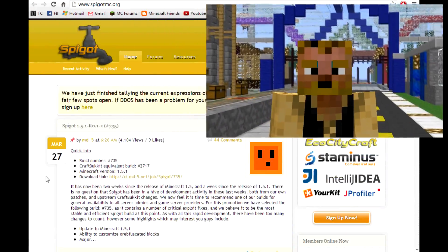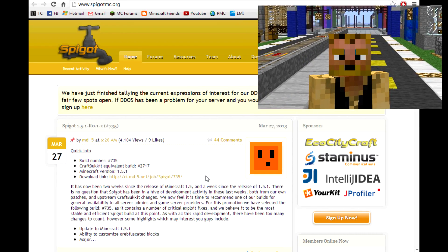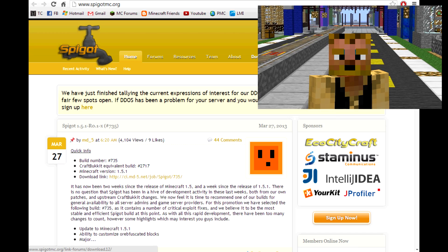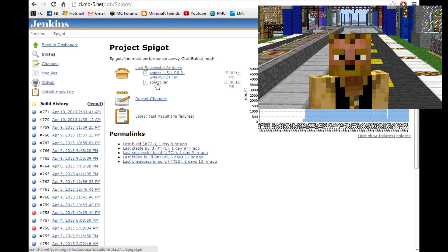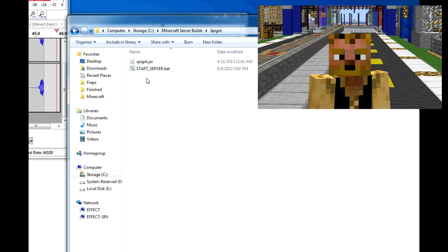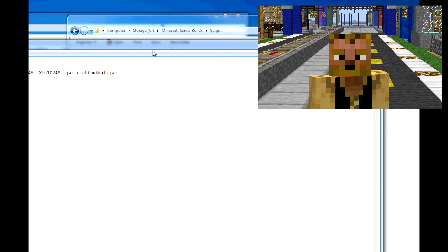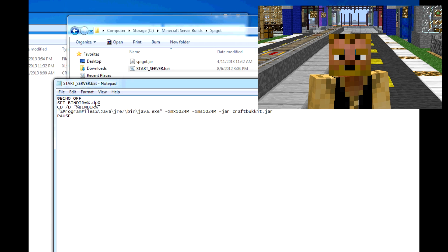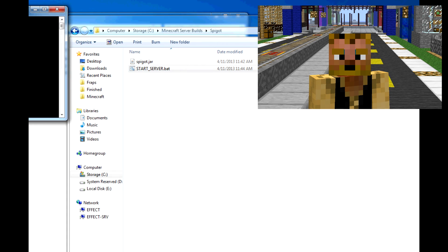So basically what you do — I'll just get right into it. You want to download Spigot. Kind of like you run CraftBukkit, you're gonna run spigot.jar, so you want to download that. Then go into your folder, and you're gonna have your command which says CraftBukkit, and you're just gonna change that to Spigot. I'll have the command in the description.